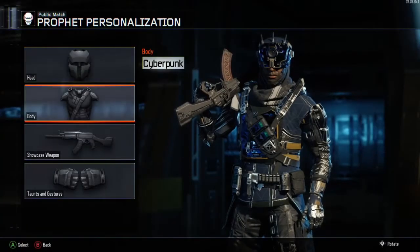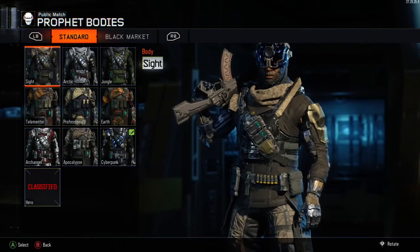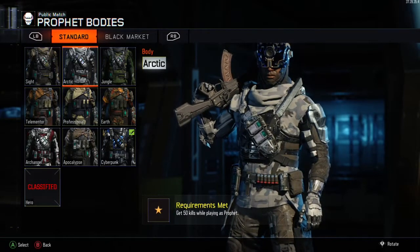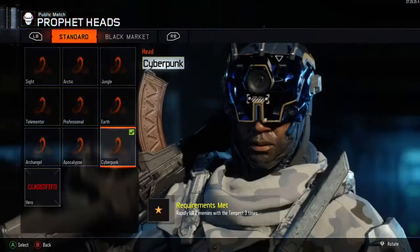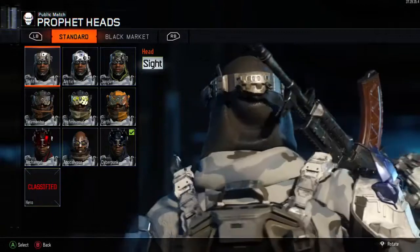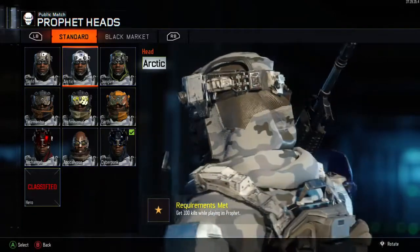We're getting into this now with the Prophet one — this is another one out of the way. As always, there are 800 kills in total before you can open up the last six challenges. Once you've done the 800 kills you'll open up four challenges with two left at the end. To start with, you need to get those 800 kills. First, you've got the body armor which needs 50 kills, then the arctic head requires 100 kills.